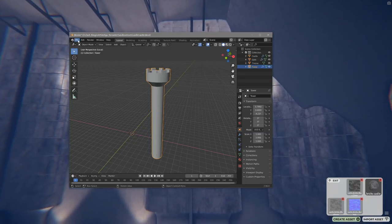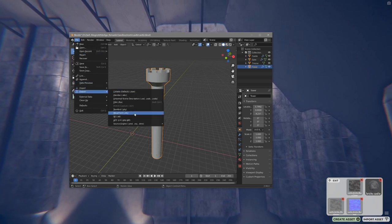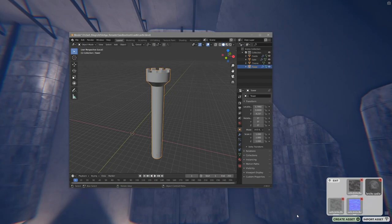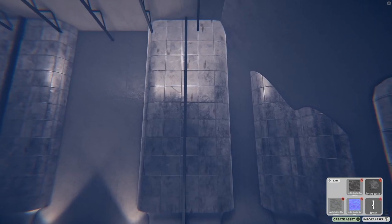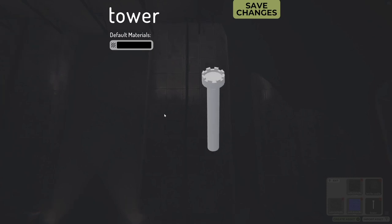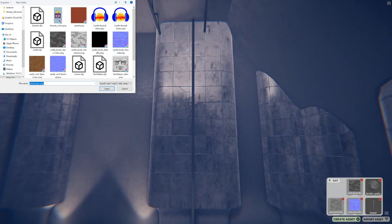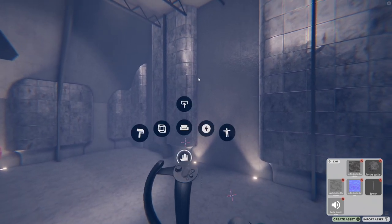Next, we can import a 3D model. Models need to be in OBJ format, which you can export from the free software Blender. If you have multiple materials, make sure to check the 'objects as material groups' checkbox. Once your model is imported, you can click on it to open the model editor and assign materials. Finally, you can import custom audio clips — these just need to be in MP3 or WAV format. Then let's go back into VR and look at how to use custom assets in your level.